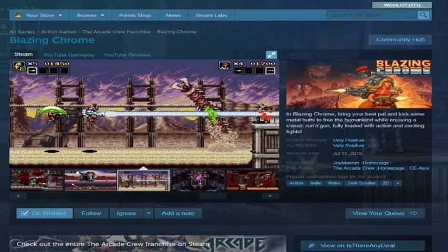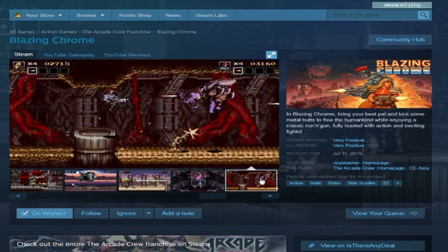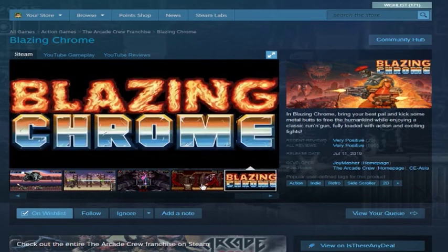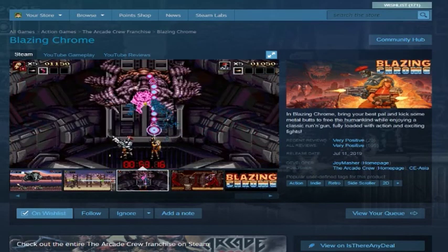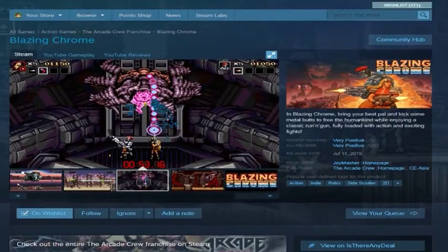Blazing Chrome — this is just Turrican but modern. Recommended as Turrican, Contra, run-and-gun, Metal Slug, pew-pew. Someone loved Contra and made a game — that game is Blazing Chrome.